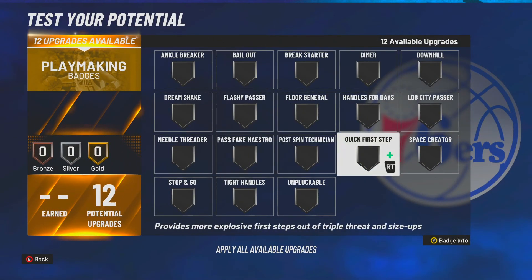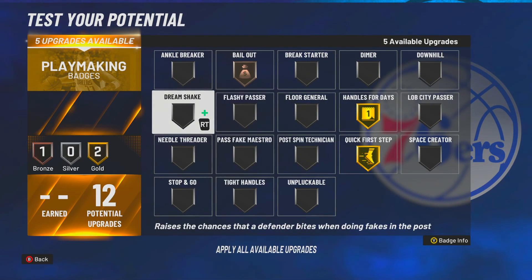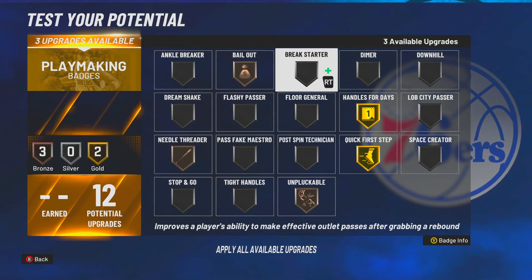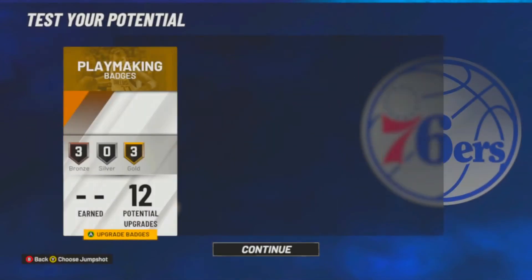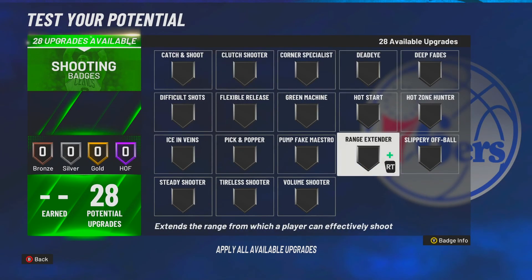For playmaking badges: Handles for Days, Quick First Step, Bail Out bronze, Needle Threader — just the typical playmaking badges. General is up to you. These aren't the focus since we are pure sharp; we're here for the shooting.